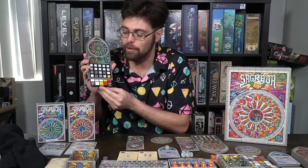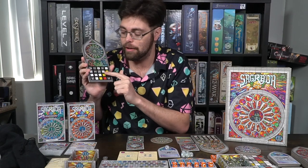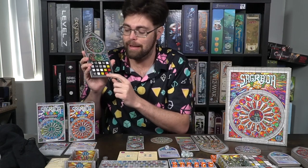In Sagrada, you are attempting to make a beautiful mosaic. You'll be taking one of these windowed boards and placing dice based on appropriate spots using window cards. Sometimes you'll base placement on shade — the different numbers — or color. Your objective is simply to place dice following the rules: no number can be adjacent to the same number, and no color can be adjacent to the same color. The game ends at the tenth round, which triggers end game scoring.